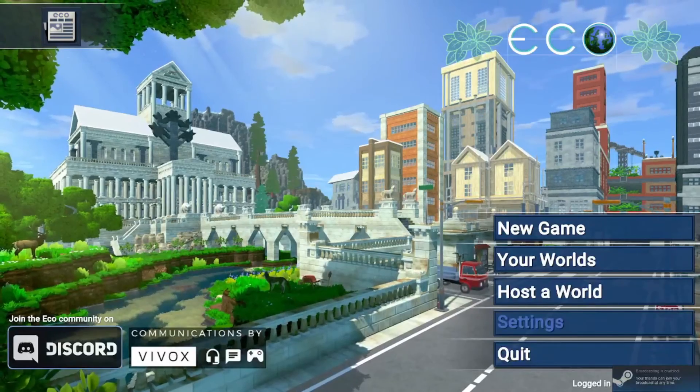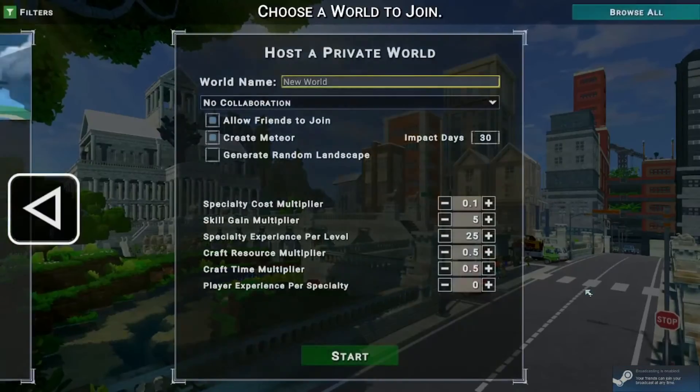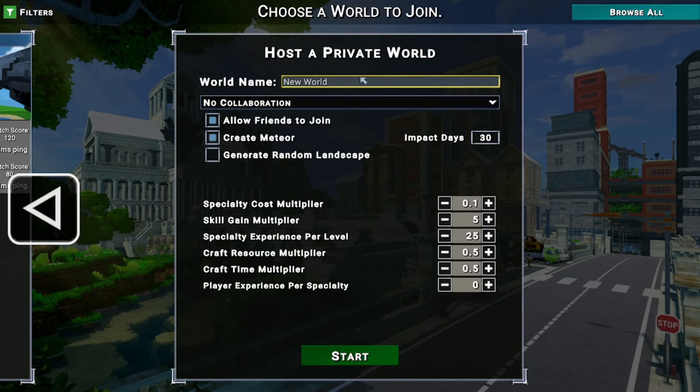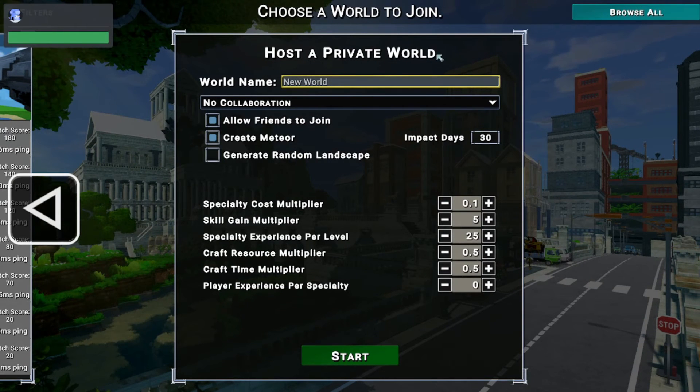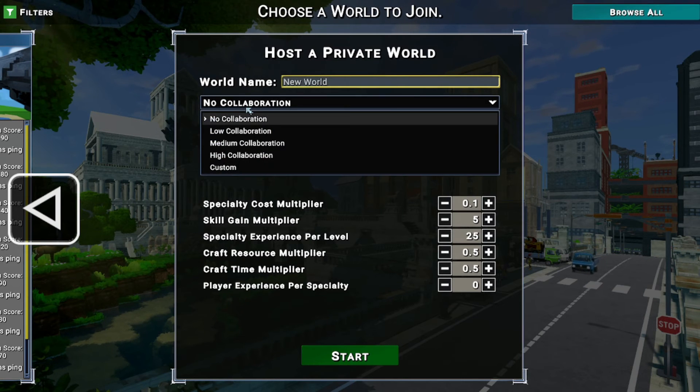If you're trying to host a world for your friends to join, go right here to 'Host the World,' put your world name in. You'll be hosting a private world, which means only your Steam friends can join — all parties must be online on Steam. If you want a single-player world, just uncheck 'Allow Friends to Join' and nobody can get in.